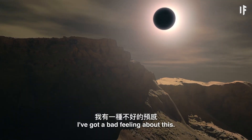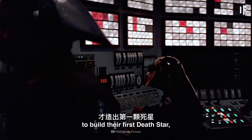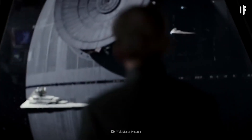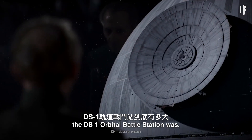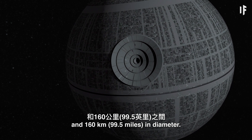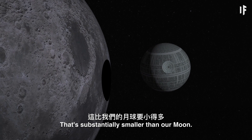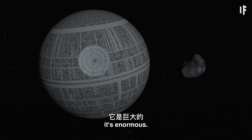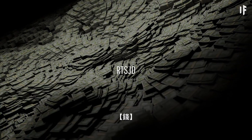I've got a bad feeling about this, but it took the Empire 19 years to build their first Death Star, so we'd better get started. It's unclear exactly how big the DS-1 orbital battle station was. Estimates vary between 120 km and 160 km in diameter. That's substantially smaller than our Moon, but compared to some of the smallest moons in the Solar System, it's enormous. And we'd only need one thing to build it: money.